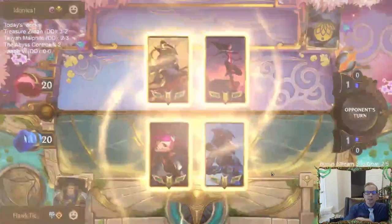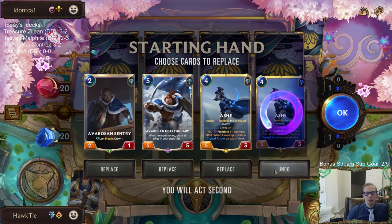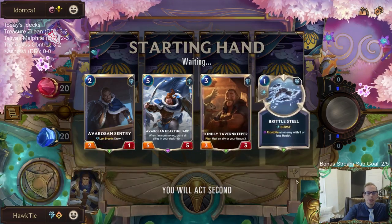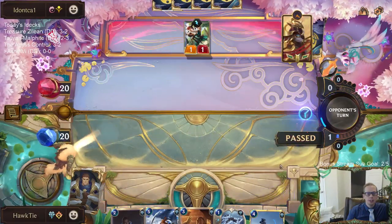Our first matchup is Aurelia Azir. I don't think I want to keep both Ash against Aurelia Azir — we need earlier stuff. Hearth Guard is a great card to have access to. What if I mulligan both Ashes? Hearth Guard is a lot better here because we need to play defense — it's a very good defensive card. With those mulliganed, we'll find some other things in the mid game for defense.